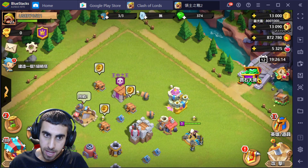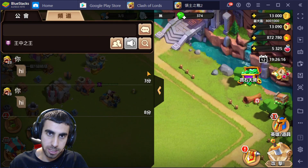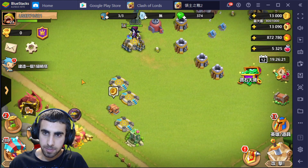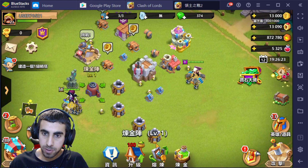Next up, the chat got changed - it's now transparent, looks really nice. The wishing fountain got updated as well, super nice, looks really nice.